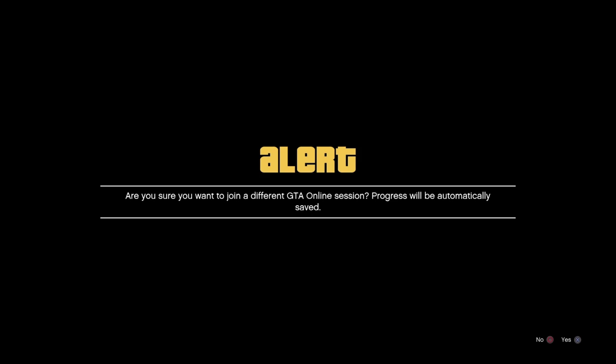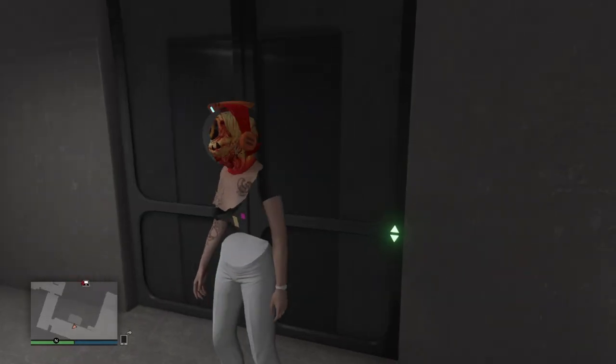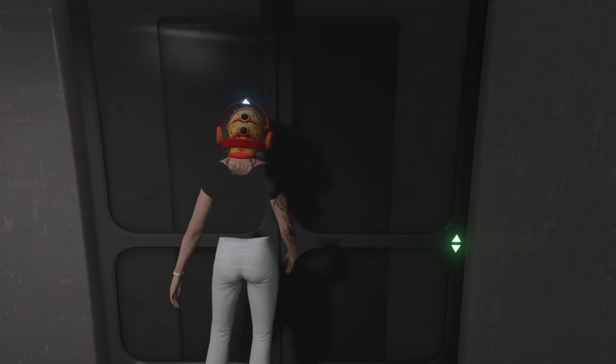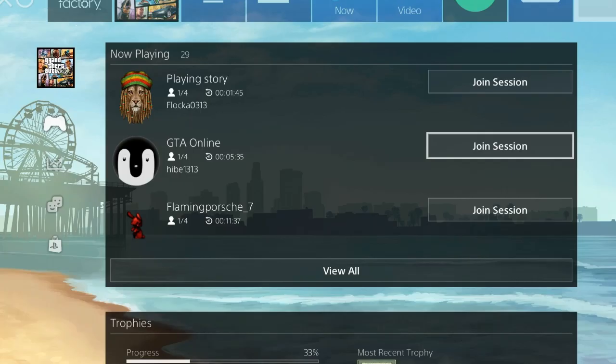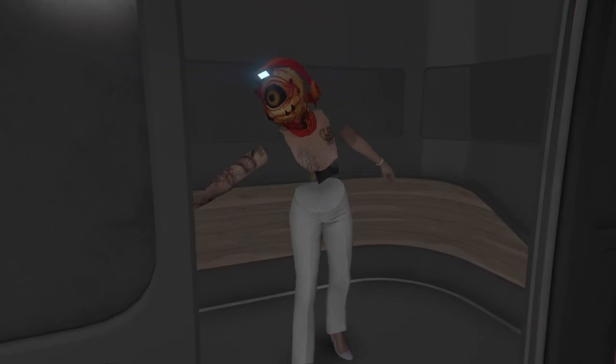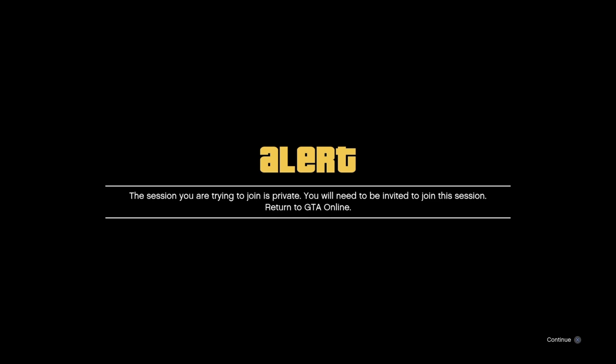From here we'll get an alert — we want to decline it, we just want that alert to come in fast. From there we'll select basement level two, then double-tap the PS button and join that friend. We'll get his first alert and accept it. Then we'll get a private alert — we want to wait five seconds on this alert, then accept it. Many of you are familiar with that from the GC2F glitch-out.